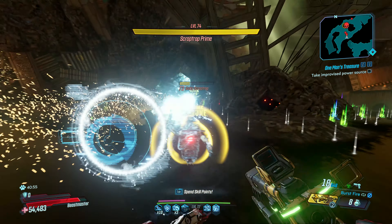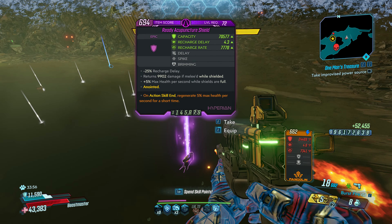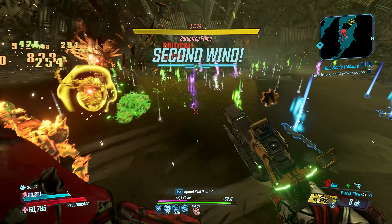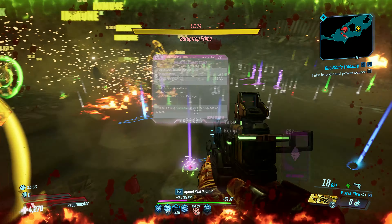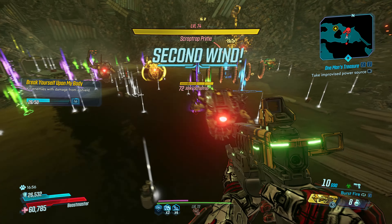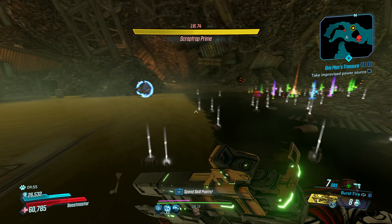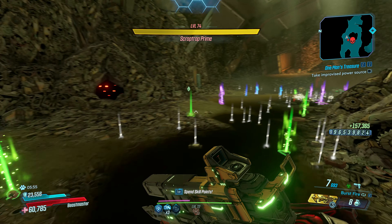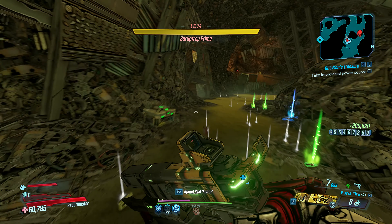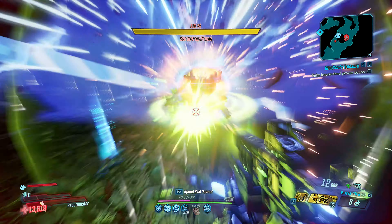Yeah, it looks like we're not going to be able to do any damage to that guy. We got to do something else. Got a shield — I want that shield. Let me get those guys away from it. Oh, we got a legendary — I'm gonna grab it for sure, I don't know what it is. All right, now we have it equipped, which helps because it is already Mayhem 10.